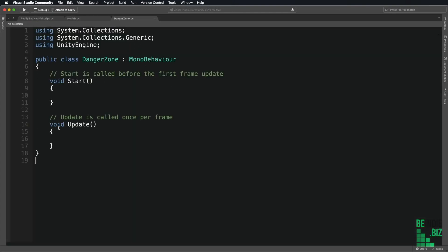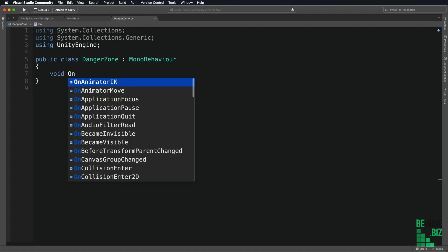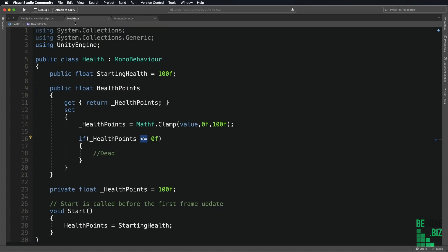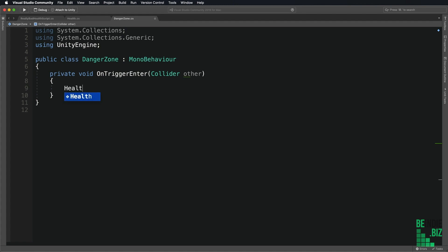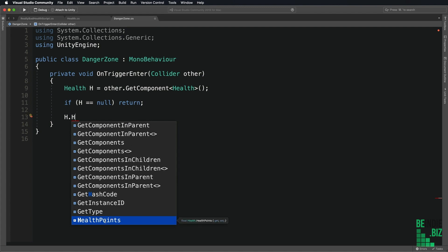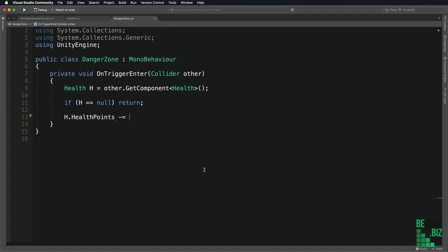Double-clicking brings the DangerZone script into Visual Studio. The only thing we need on this is an OnTriggerEnter function. When the character enters the trigger, I'm going to apply damage to the character — I want to grab the health script. So I'll get the Health component from the object that's entered the trigger and store it in a variable 'h'. I'm also going to validate to make sure that this object does in fact have a health component — if it equals null, I'll exit the function. If not, we proceed by applying damage: I'm going to grab the health points C# property and reduce it by a damage speed of 10 points per second.